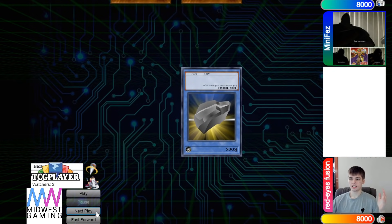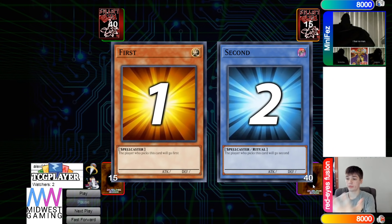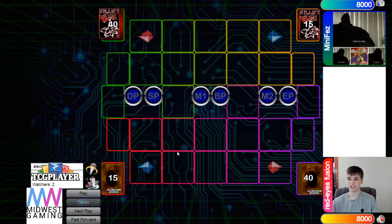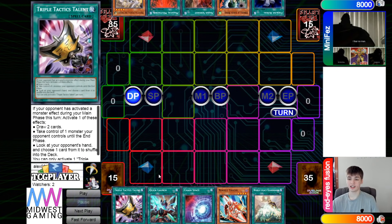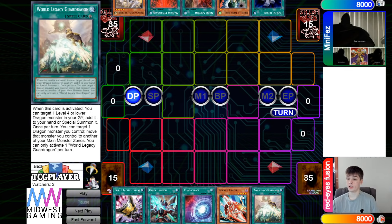We are going to see Mini Fez win the rock-paper-scissors versus their opponent, so they get to decide if they want to go first or second. They're going to go first on Shadal, and the deck count is 40 vs 40 — gotta love to see it. They decide to go first. Looking at the opening hands, we have Talons, Quick Launch, Chaos Space, Tracer, World Legacy, and Yard Dragon. This hand would have been excellent to go first with.